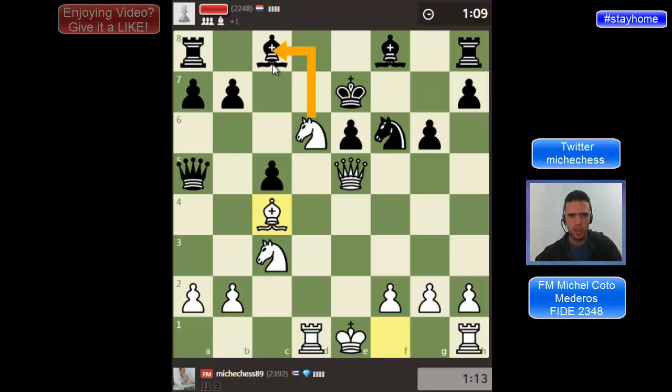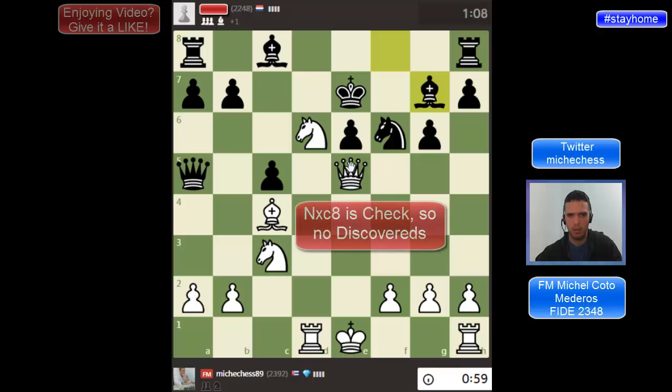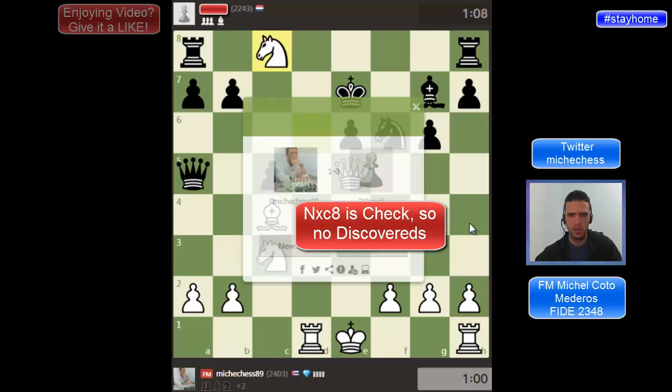Now I'm taking on e6. Bg7. Or if I take — this is winning, right? Knight takes bishop. He has a discovered move, but knight takes bishop is winning. The discovered moves he can play are not really strong.